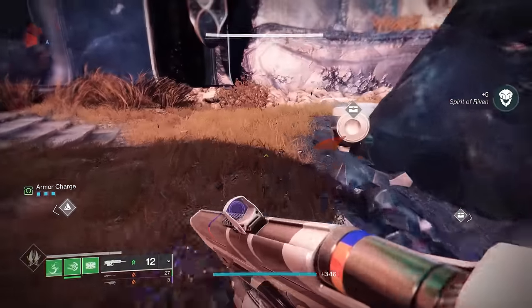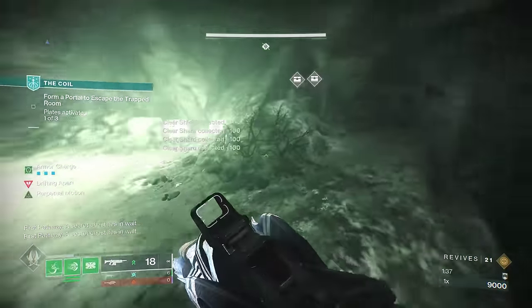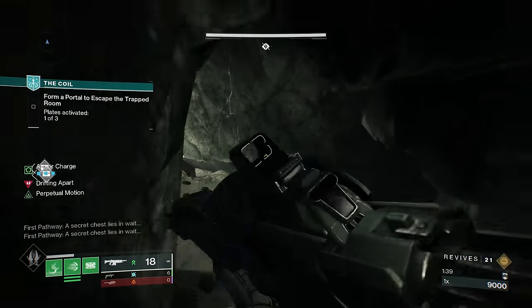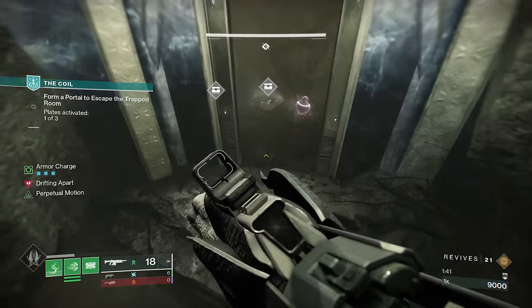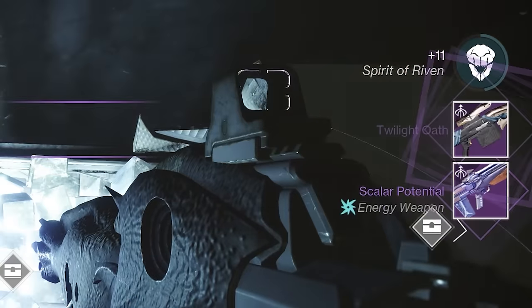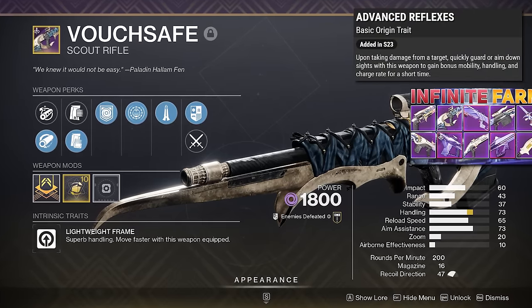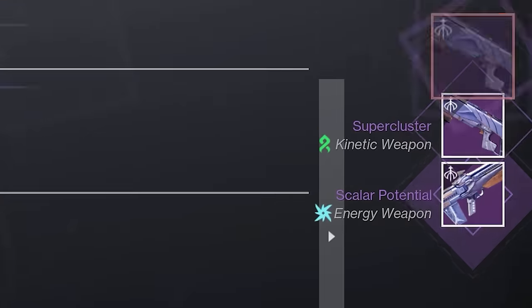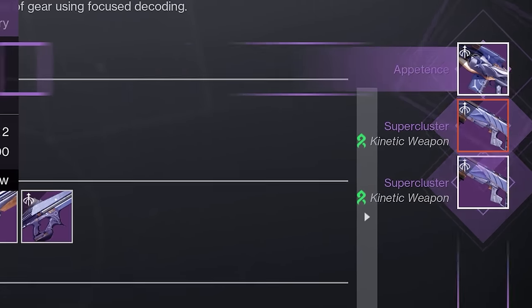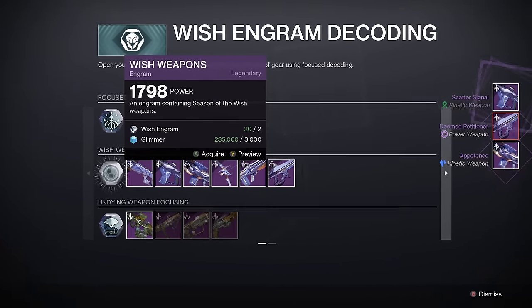This farm is even simpler than the Dreaming City Weapon Farm we went over yesterday. That one still netted you about one weapon every minute, and what makes that farm good is if you're hunting for a God Roll for PvE or PvP, specifically for Dreaming City Weapons as they have new perk pools and an Origin Trait. Today's farm is all about locking down Red Borders and obtaining those weapon patterns so you can unlock these weapons.